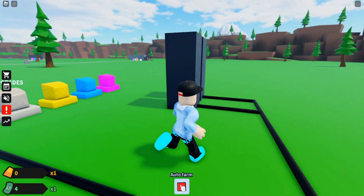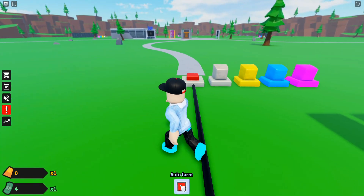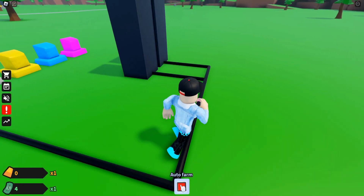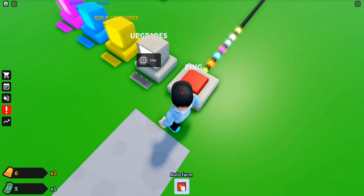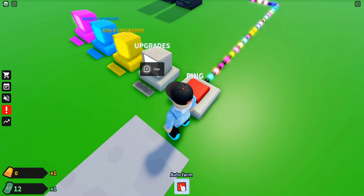Okay, so this is our farm where we have to use the servers. When I click on this pink button, something goes out from this wire and enters into the server, and then we earn one dollar. I'm just going to click right over here and send some servers — now you're going to see we're going to increase a lot of money.